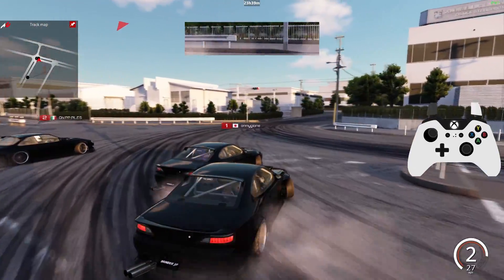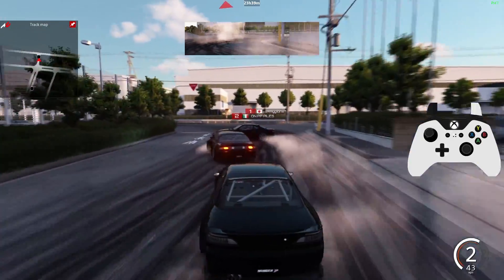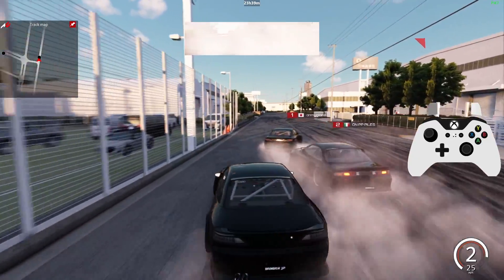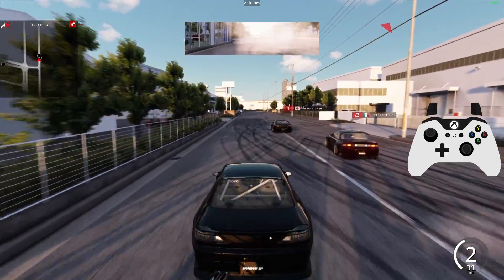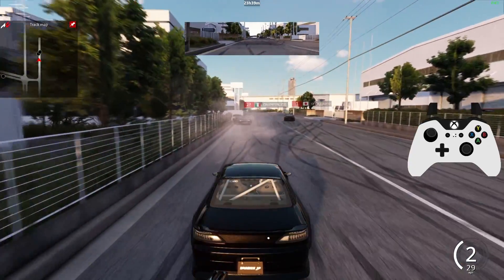Chaos erupts in the final moments: 'Oh my - he hit you and then I hit him in the back and he almost spun out! Bro made this man woozy, he's like what the heck - what are these chimpanzees doing?!' And immediately after saying that, the speaker's own car goes into a spin - speaking way too soon.